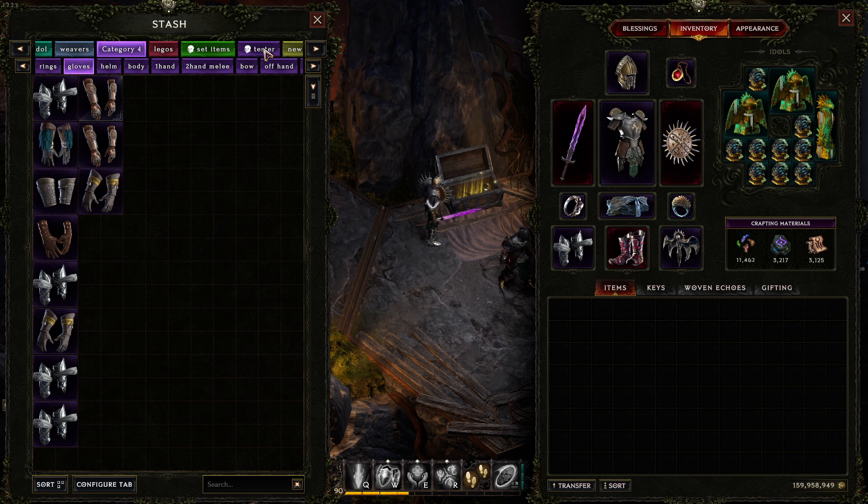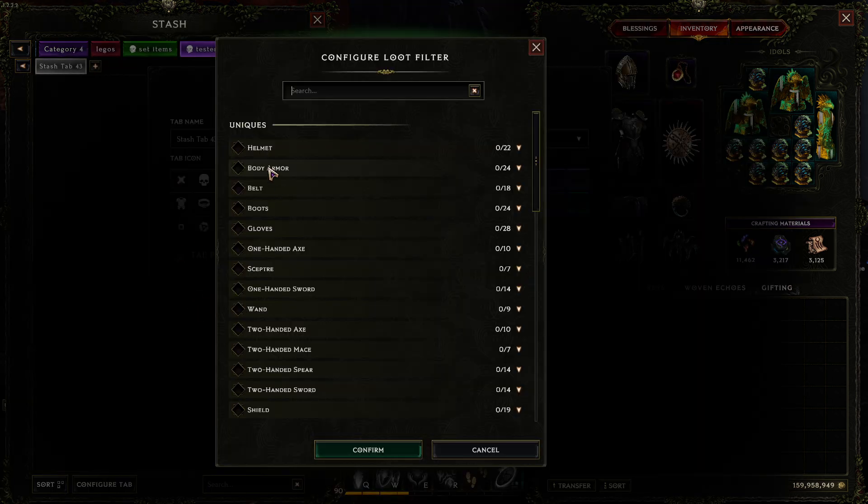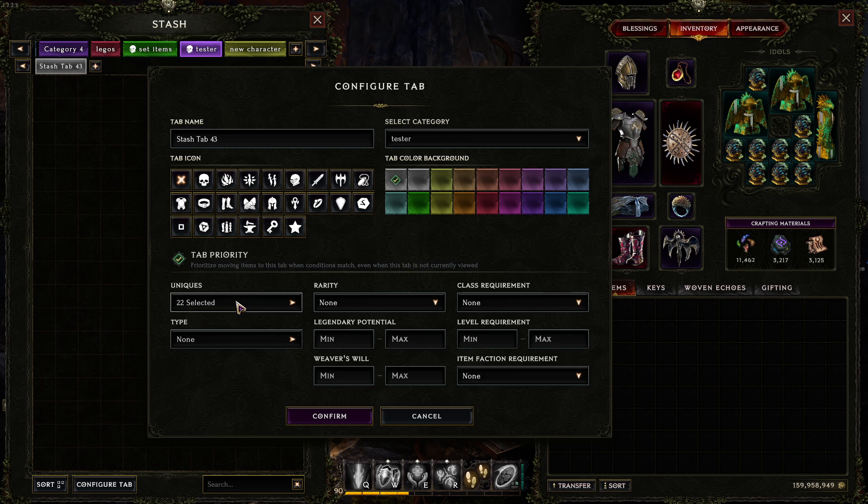Let's look at a more advanced example using a test tab. Say you want unique helmets — name the tab, classify the rarity as Unique. If you only want Legendary Potential 1 helmets in this tab, set the minimum requirement to 1 and the maximum to 1. Then make one tab for LP2, one for LP3, and if you're lucky, LP4. This way LP1, LP2, and so on each go into their own specific tab, keeping them separated for crafting.